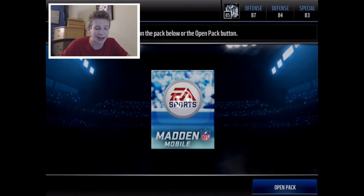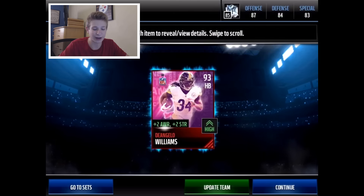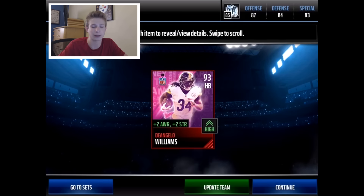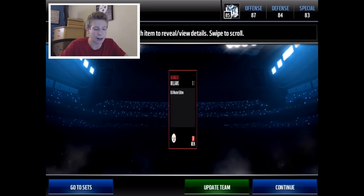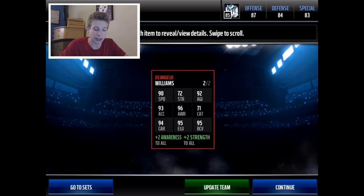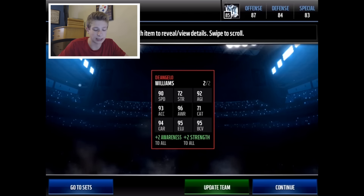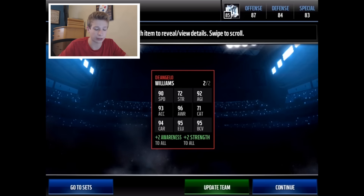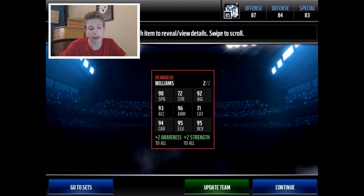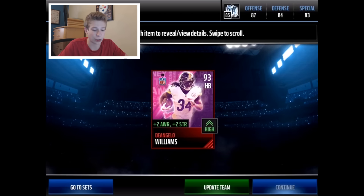Here he is — 93 overall, the BCA master. The card art is awesome, the player is awesome, everything is awesome, even the stat boosts. He's got 90 speed, which is decent for any halfback right now, decent acceleration, good carrying, good elusiveness, good awareness, good agility, good ball carrier vision, and decent strength for a running back. He's just an all-around beast card.